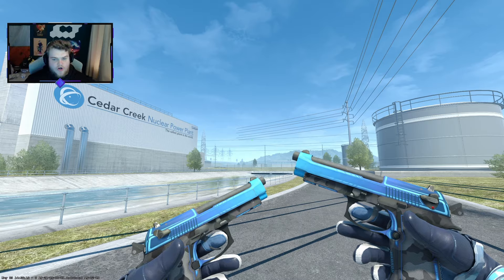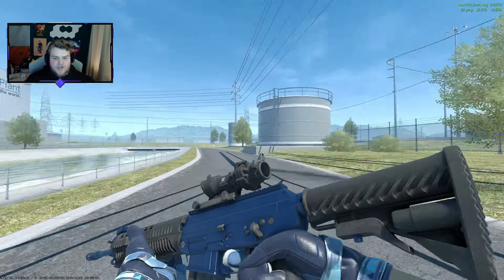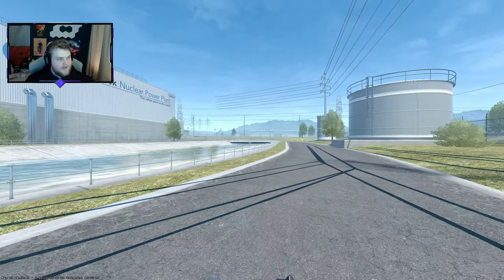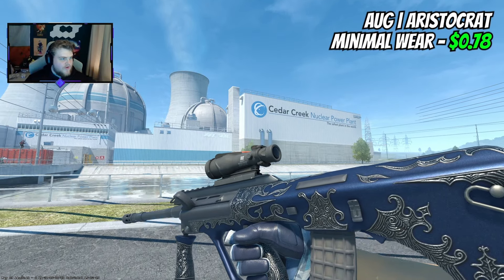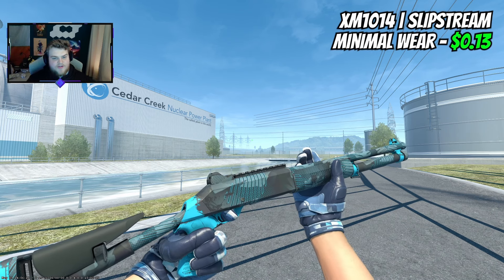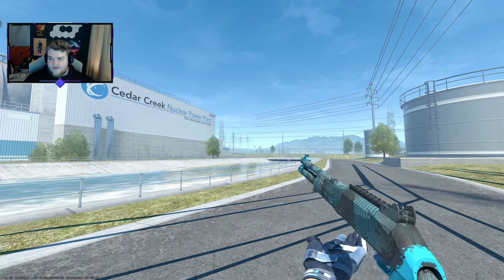For the Dual Berettas, I'm going to go for the Urban Shocks — these are under $2 for Minimal Wear. Nice bright blue on top that you're going to see when you're using and inspecting them. On the SG, I'm going to go for an Anodized Navy — it isn't always my favorite, but when we're paying $0.42 for Factory New, I think I can deal with it; it's a pretty nice skin overall for the money. And while it's not Anodized Navy, color-wise it fits really well — the Aristocrat AUG in Minimal Wear for $0.78. We continue the nice budget pickups with the Slipstream XM. There is another one you can go for, but you don't have to go souvenir and you're paying like $2 for it, so I think $0.13 for this, which fits the theme, is all you really need. And another budget gem is the Serious MP7 at $0.15 — it has a lighting effect very similar to the Stone Cold artwork, which pairs them nicely when you have both.